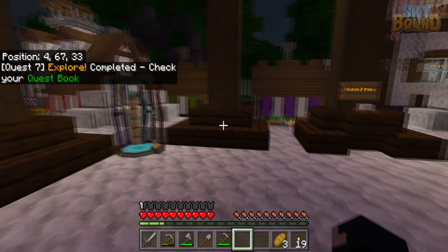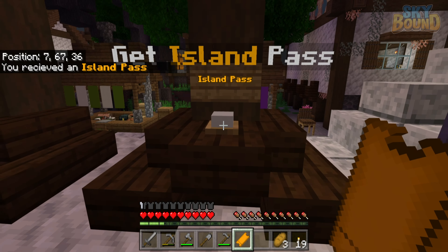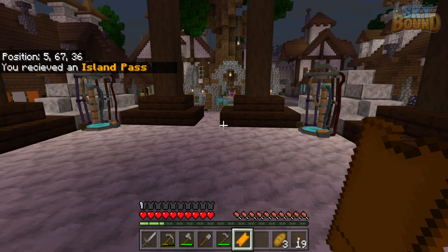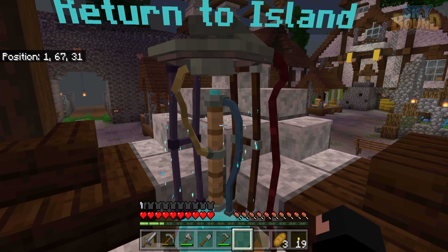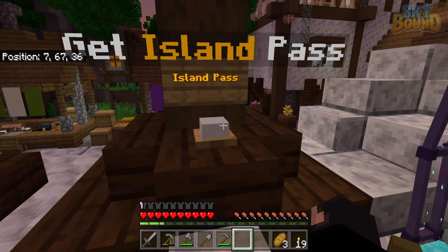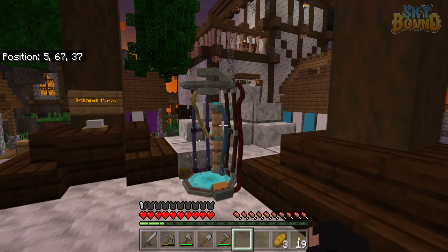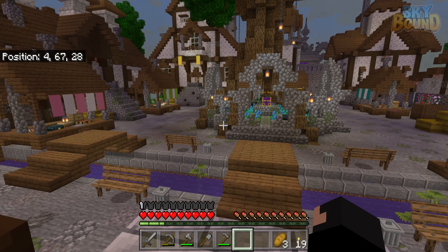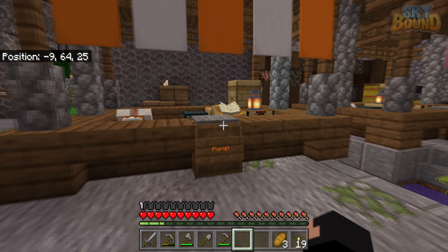We just walk into it - okay! There are teleporters everywhere. 'Get Island Pass' - I've received a ticket. So I can come back that way. I'm guessing I can give other players tickets to my island, otherwise these serve the same function. Oh look at this!